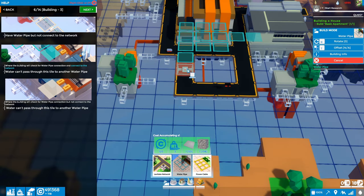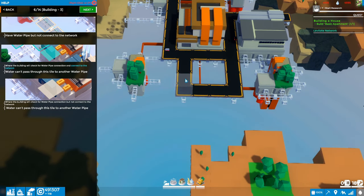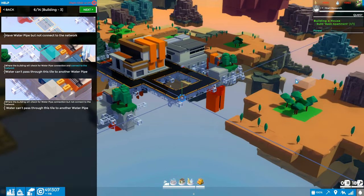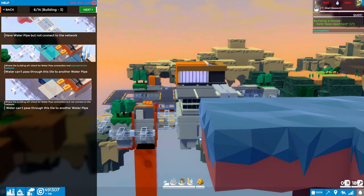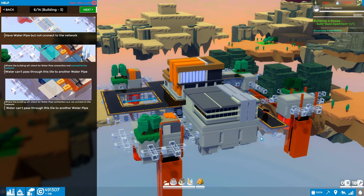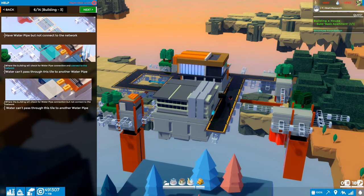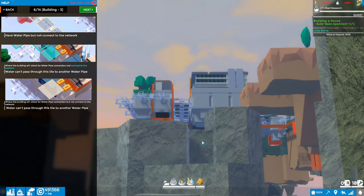Now clicking on the apartment shows we're connected to the road system, connected to power, and connected to water. It takes a little while to get used to this system but it becomes more intuitive. You can bring up the build menu to see the entire water network — currently 10 tiles — and expand it by clicking and placing additional water pipe tiles.